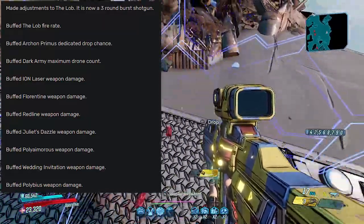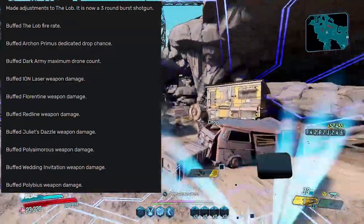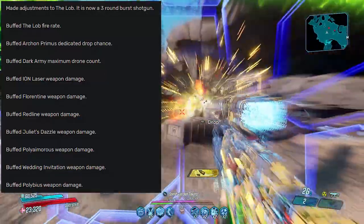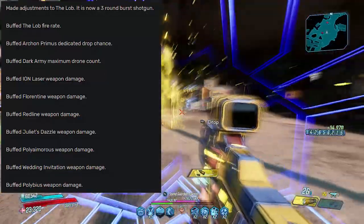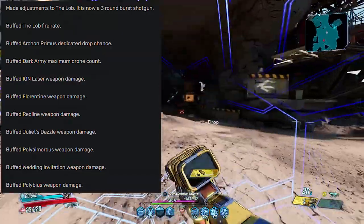The Archon Primus has had its dedicated drop chance increased. The Dark Army's maximum drone count has been buffed. The Ion Laser, Florentine, Redline, Juliet's Dazzle, Polyamorous, Wedding Invitation, and Polybius have all had their weapon damage buffed.